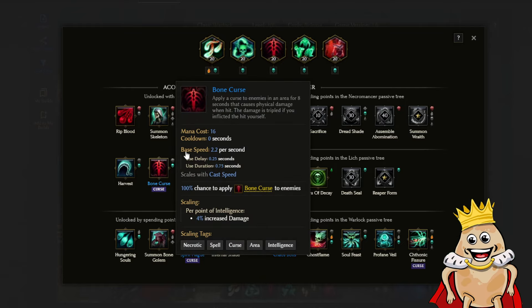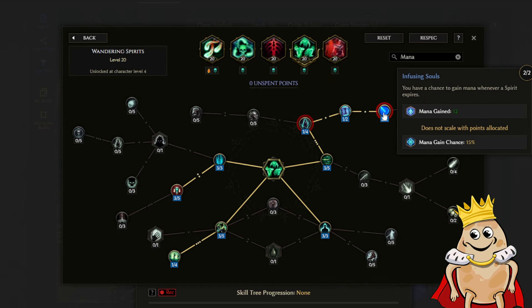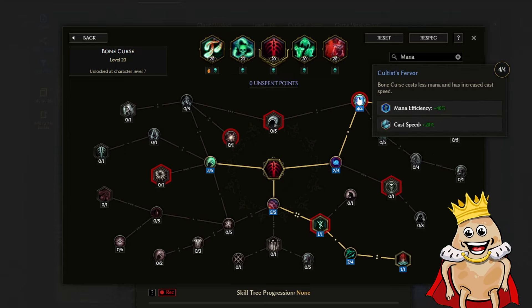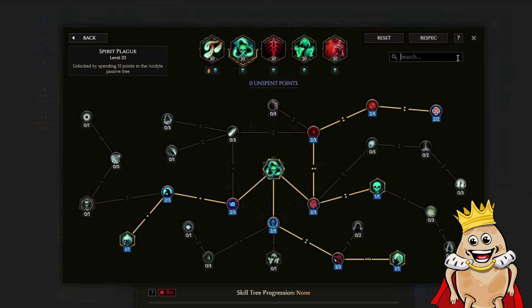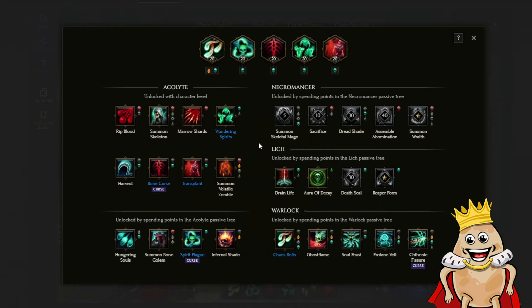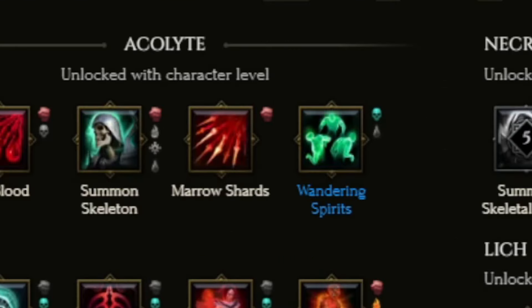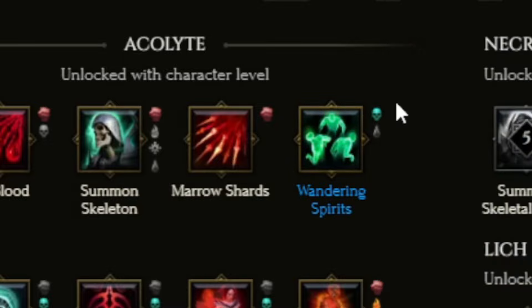So I decided to pick Bone Curse and Wandering Spirits. Wandering Spirits can restore mana when they reveal and expire. Bone Curse is a really powerful curse that can cost less mana, so it's pretty useful too. Now it's time to pick the next skills. Next skills will be picked based on our main damage type. In the Build Planner you can see the damage type on every skill, and it will light up if it's already applying or be grayed out if that damage type isn't currently used.